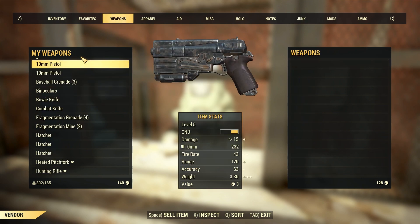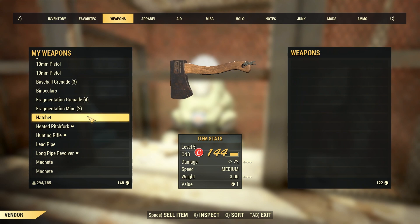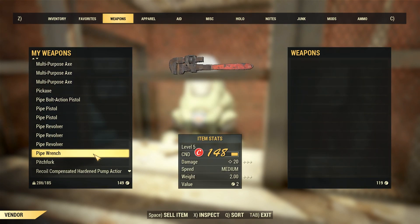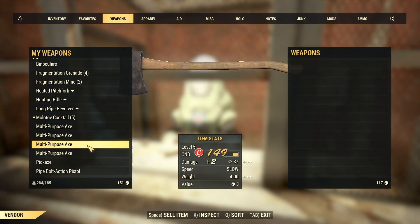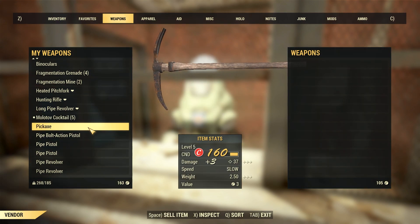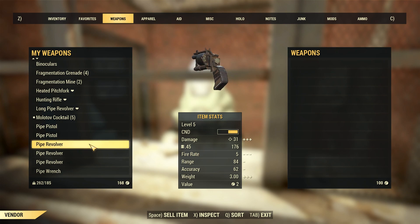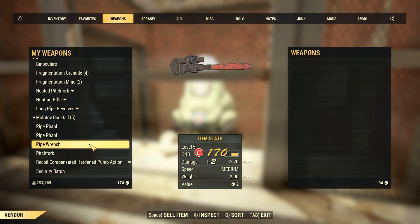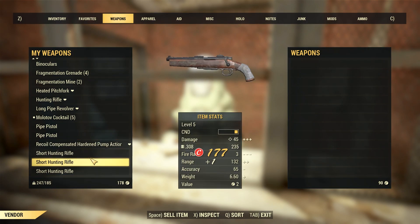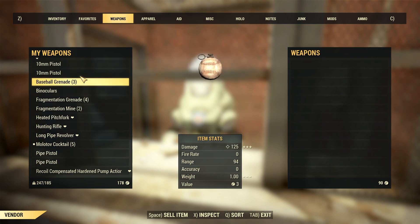We're gonna look around. A pocketed leather armor chest piece would be nice. We're looking at bowie knives, combat knives, hatchets, machetes. We are using a heated pitchfork which is much better than the machetes, so we're gonna stick with that. I'm really bummed that you guys weren't able to see the event where we got all these weapons. We could break these down and learn about their mods, but we should be okay.